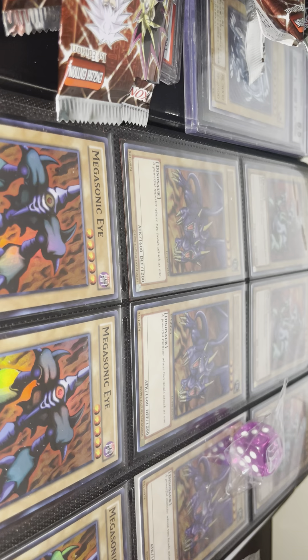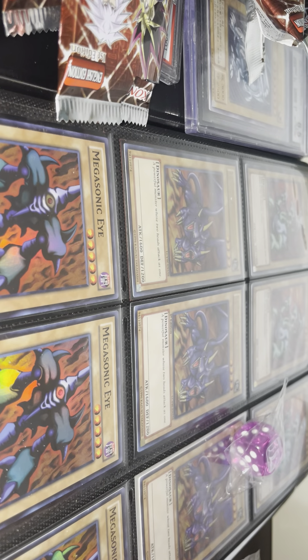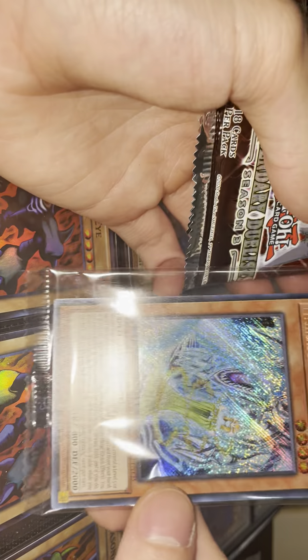Last box — hit the like button for good luck. I need at least one of those cards I've been looking for. If not, it is what it is, we still got some beautiful promos. Next time I'm just going to buy what I'm looking for. The problem is they didn't have it, so I figured let me get a display — and here we are searching for something we might not get.